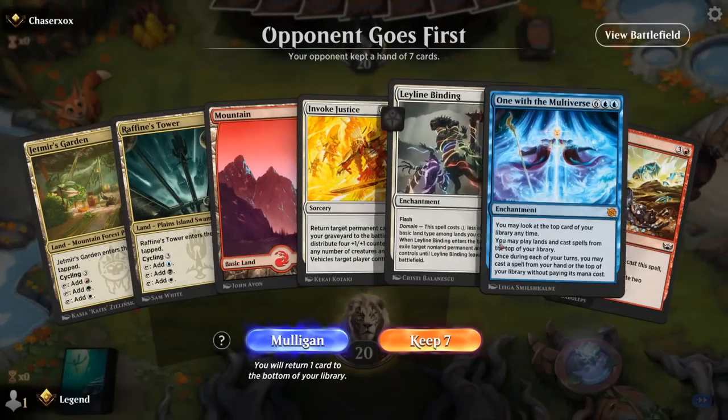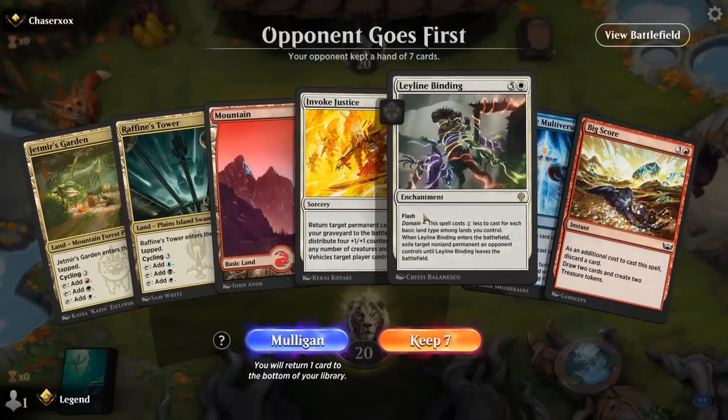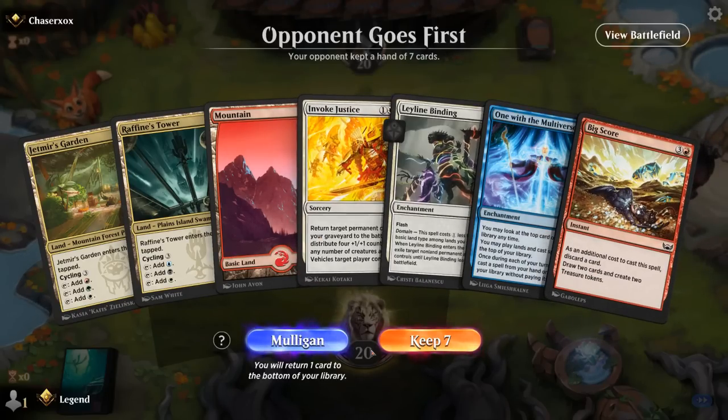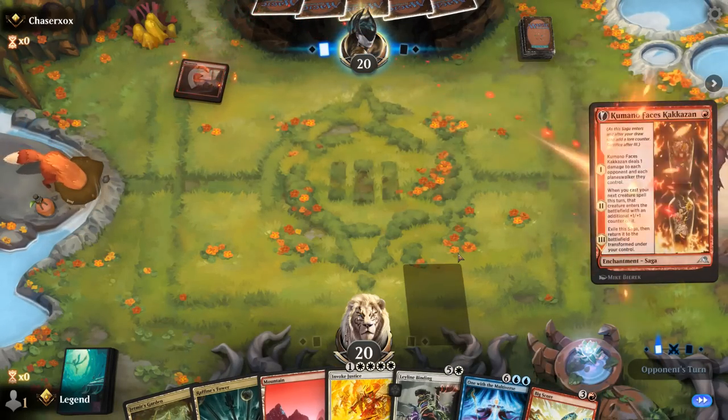Okay, we're on the draw and what do we think of our hand? Yeah, it's a little slow, but we can cast turn two Leyline Binding, turn four Bigscore, turn five Invoke. So it's got to be good enough against Red Aggro. Hoping we can find some removal early on.